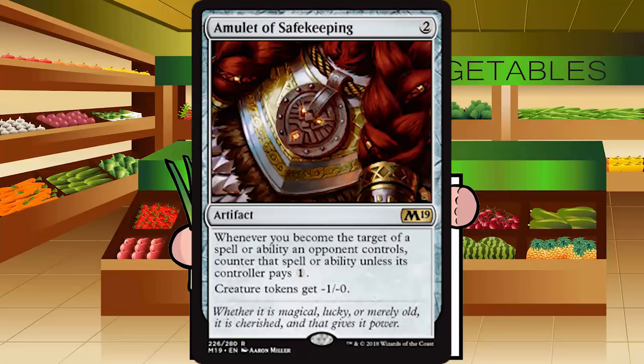Up first is Amulet of Safekeeping — two generic mana for an artifact at rare. Whenever you become the target of a spell or ability an opponent controls, counter that spell or ability unless its controller pays one generic mana. Creature tokens get minus one minus zero. This is pure sideboard, and you'll probably never want to sideboard it in anyway — limited doesn't have that many spells that target you, and paying one more really isn't a big deal. F for Amulet of Safekeeping.